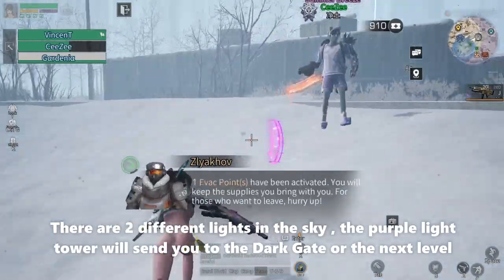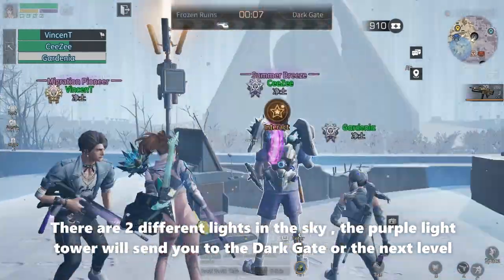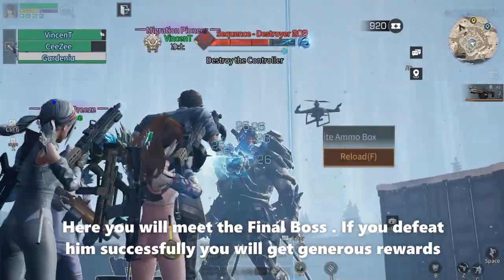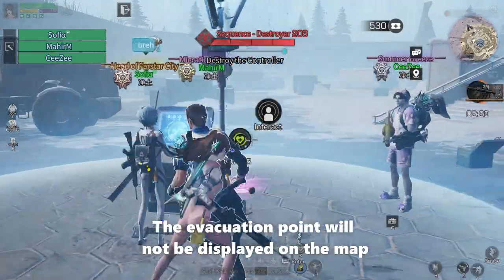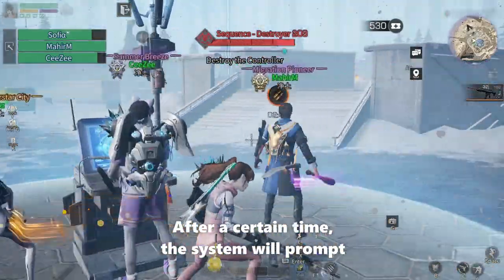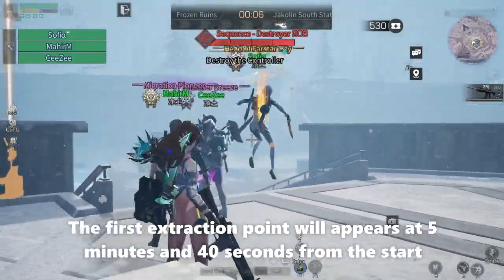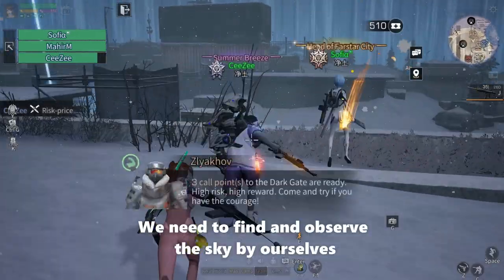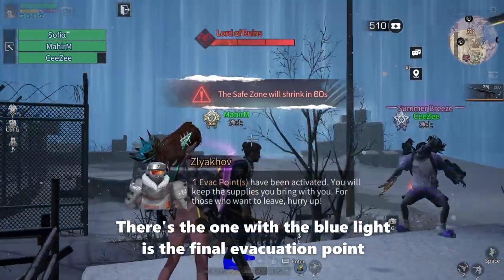There are two different lights in the sky. The purple light tower will send you to the Dark Guild, or the next level — here you will meet the final boss, and if you defeat him successfully you will get generous rewards. The evacuation point will not be displayed on the map; after a certain time the system will prompt you. The first extraction point will appear at 5 minutes and 40 seconds from the start. When the first poisonous circle is about to shrink, we need to find and observe the sky by ourselves — the one with the blue light is the final evacuation point.